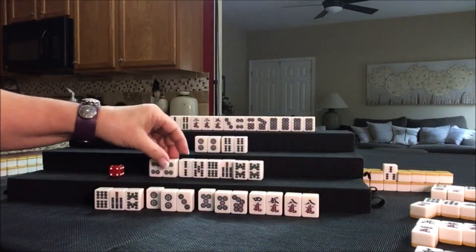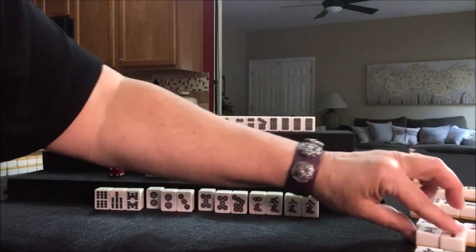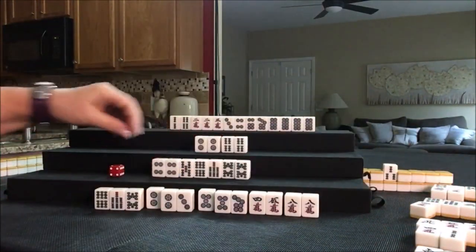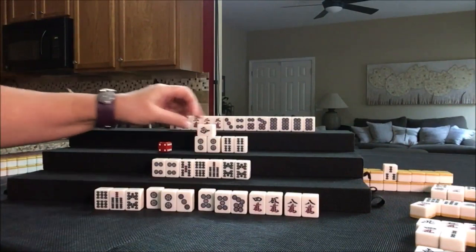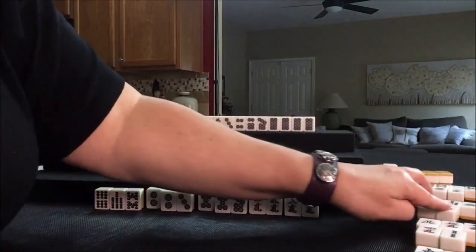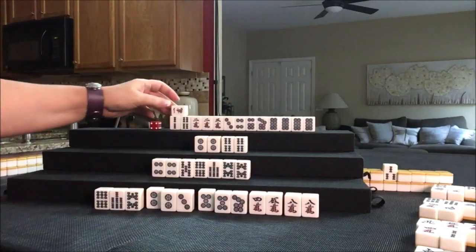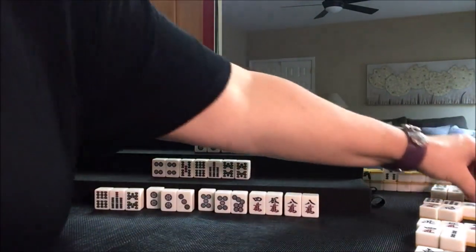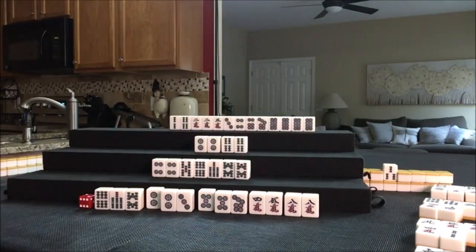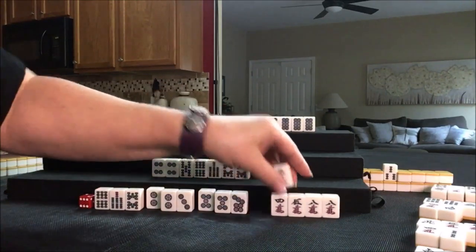We want to pone here, pone here. Let's get rid of 2 bam — nobody can take it, so we'll draw South. One crack — we already threw it, let's just get rid of it. Stick with Tanyao. Three crack — we've got a chi in there: 3, 4, 5. Pone, pone, pone, pone.